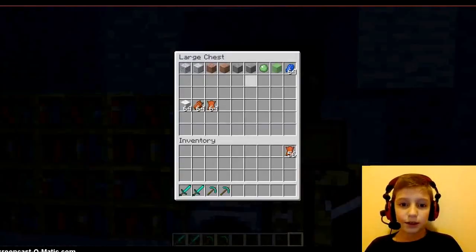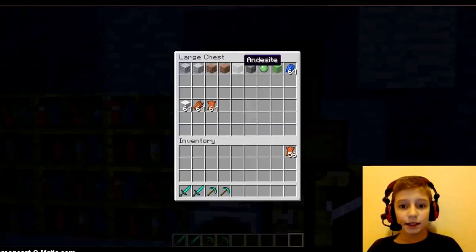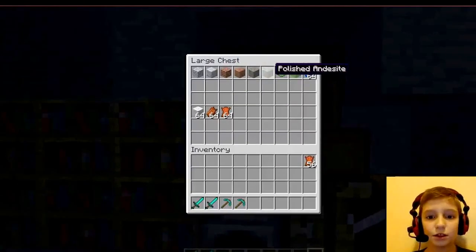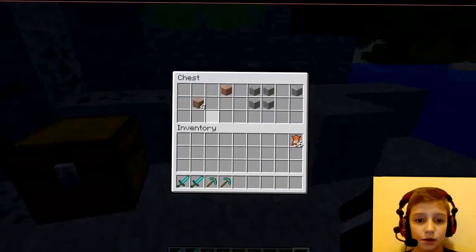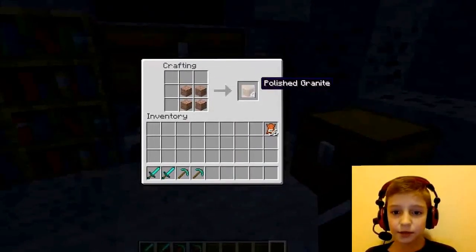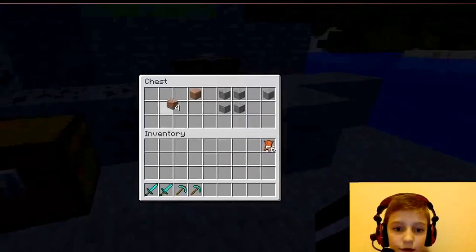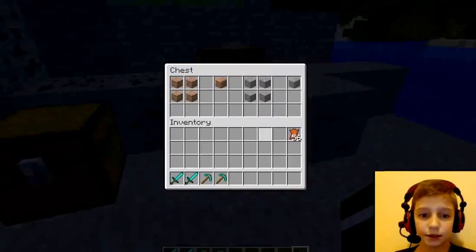I'm going to be starting off with the new ores that it adds: diorite, granite, and andesite. You're probably wondering what are these polished ores. Basically, you just make the polished ores by taking these and putting them in the crafting table in a square, and it gives you four polished ores. I thought that was a really cool addition to Minecraft.